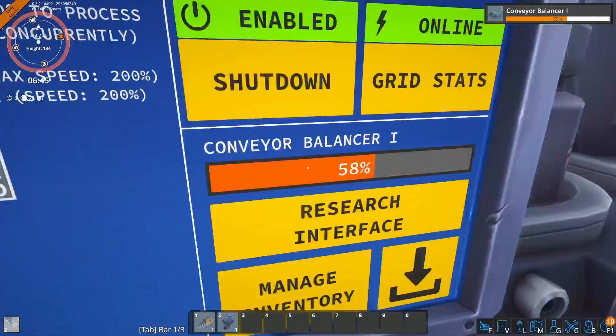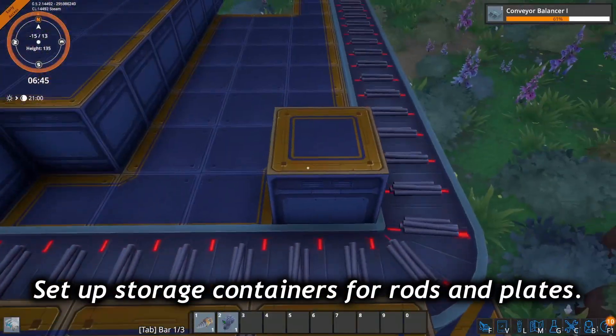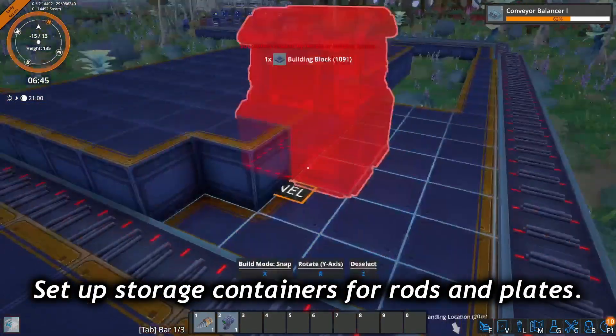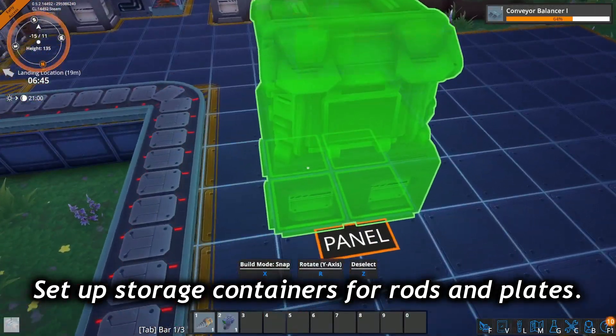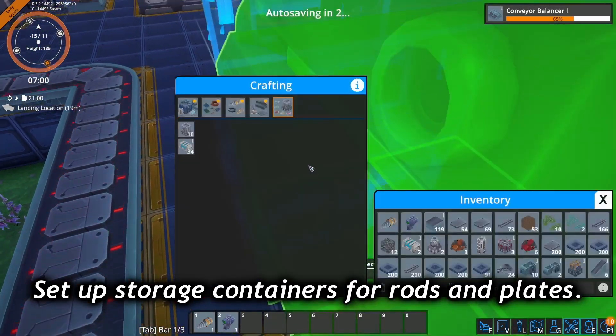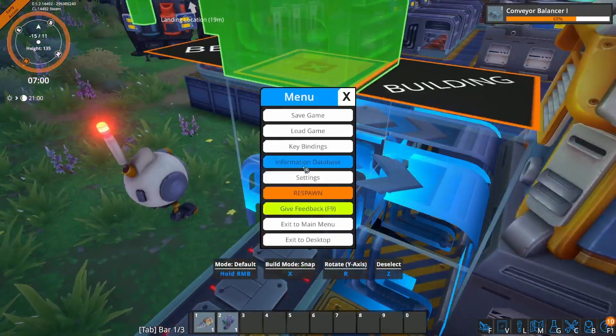When you first unlock basic infrastructure, you'll want to set up storage containers for both rods and plates. As you go through the game, you'll be automating the production of all of the different buildings, but until you get those production lines set up, you'll need to craft those things by hand. Having a stockpile that you can draw from whenever you run low on resources will ensure that the factory can continue growing.